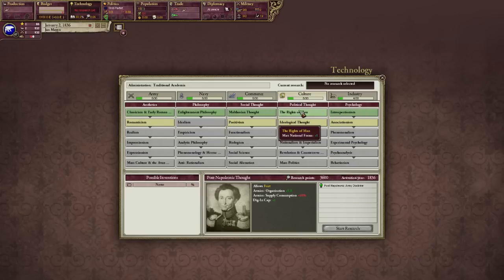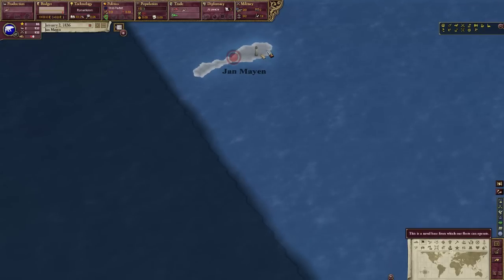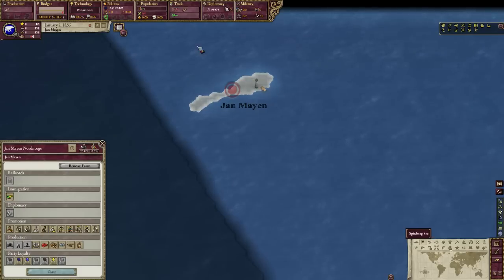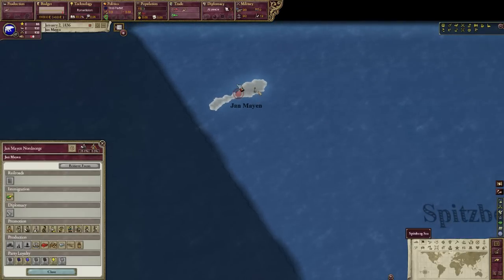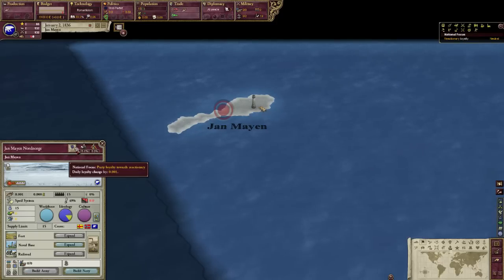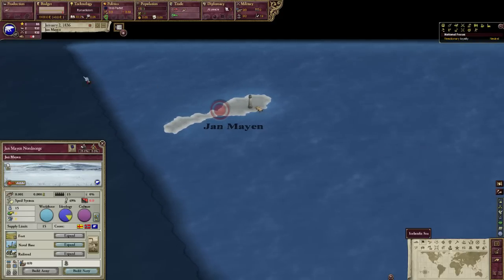We have no technology, so let's go grab a technology. We want to make sure we take the prestige technologies early on, because that's really our only way of becoming stronger. We need to get to secondary power status — that's the early game goal. I'm going to go ahead and encourage reactionary thoughts. There's no real point in encouraging soldiers because with only 15 pops you need 3,000 pops for a regiment — so no troops.